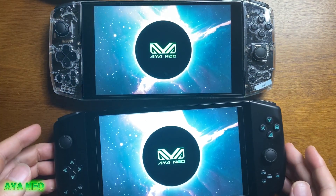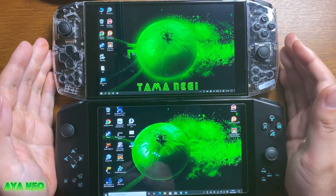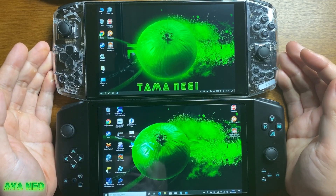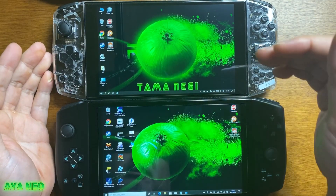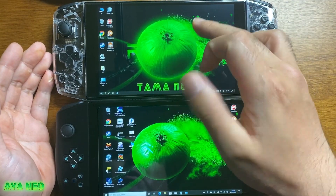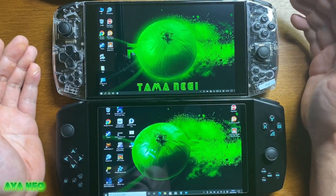なかなかアヤネオ2台の同時電源って見れないと思うんでお見せします。あ、下が入ってない、あ、ついた。保護シールの違いってものはあるんですけど、これほぼほぼ同じ明るさです。Windowsは数値で明るさを決められないので。